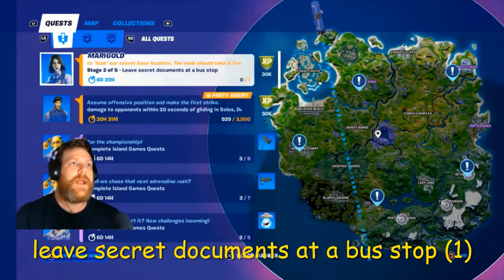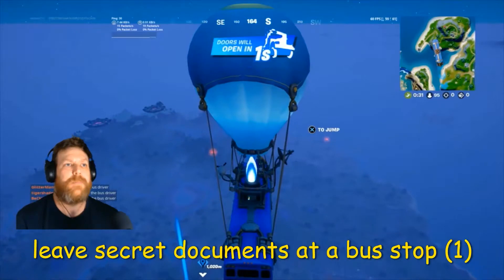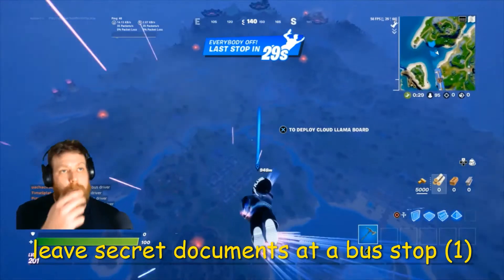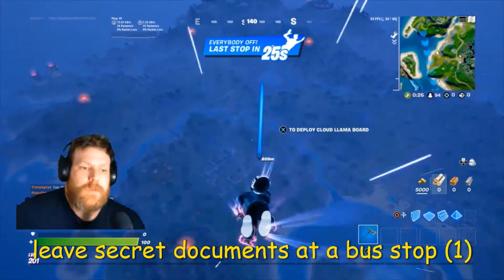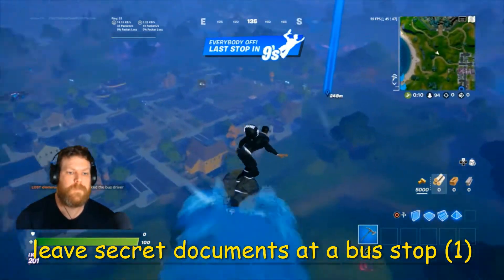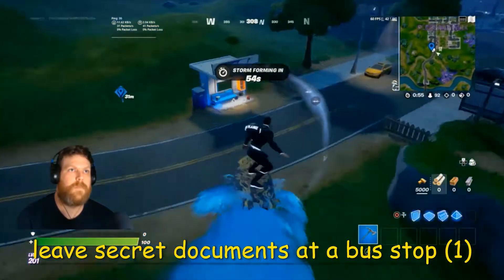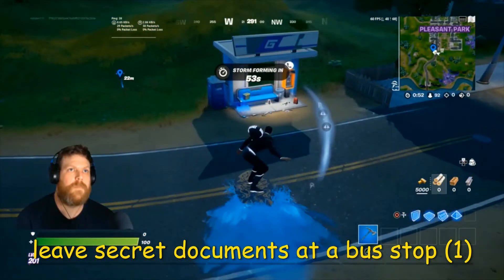Stage two of five now and it's leave secret documents at a bus stop. I'm gonna go to the one at Pleasant Park because my bus is closest to that one. And there it is - simple as that. You basically go to any of the bus stops marked on the map and go to it. On to the next one.